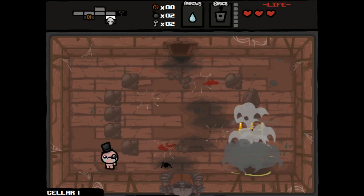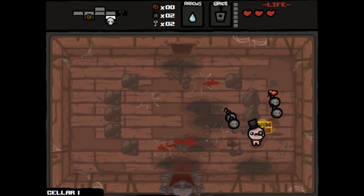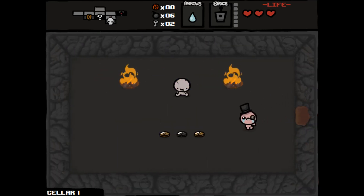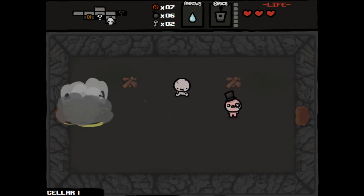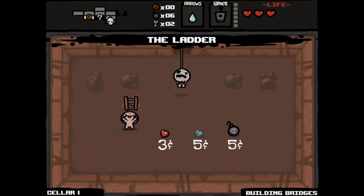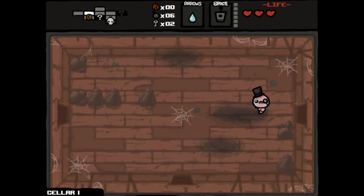Moving enemies are a little bit harder. We have a key, and we might as well open these since we're not going to have any item rooms — they might be our only chance to get an extra item. Lots of bombs, which is kind of a troll because we don't really need them. And we found our secret room, which gives us some coins. Let's get rid of those fires and go to the shop — let's see what we have. Ladder for seven cents, might as well.